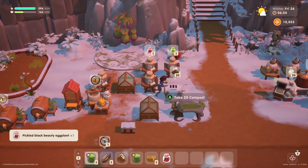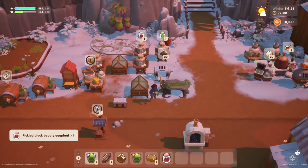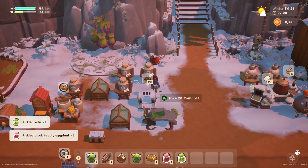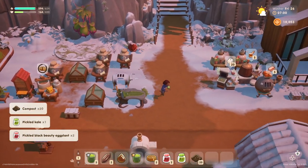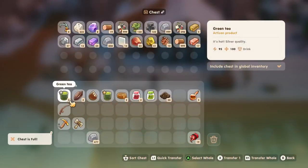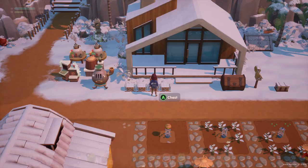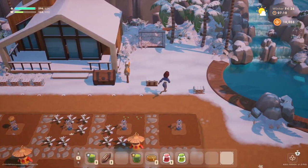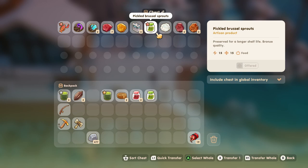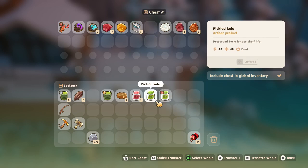Let's grab some stuff from our mason jars. We really need to get our farm organized — there's just a little bit of everything every which way. We'll put a few things away. Pickled kale — we don't need to donate them because we are going to donate the Brussels sprouts. Actually, this is better quality. Let's sell that.